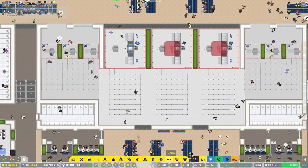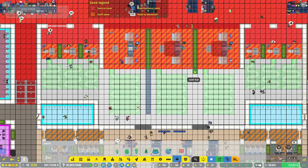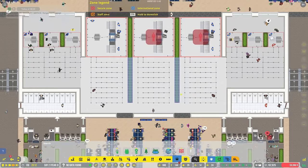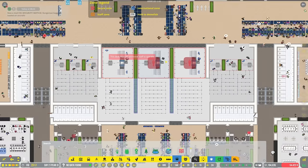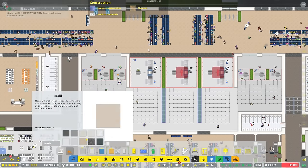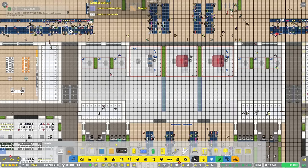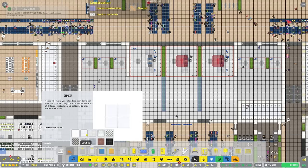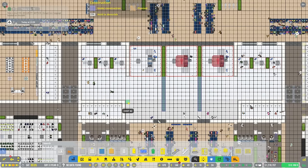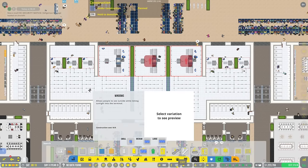We can go ahead and get some hedges bringing them down through the middle - that seems like a decent little security setup. It does seem like we might need more security staff, which I'm totally here for. Let me go and do a line underneath the doors so things look the part, and get the security floors - I think these white tiles might be the right call for security. That's pretty solid.